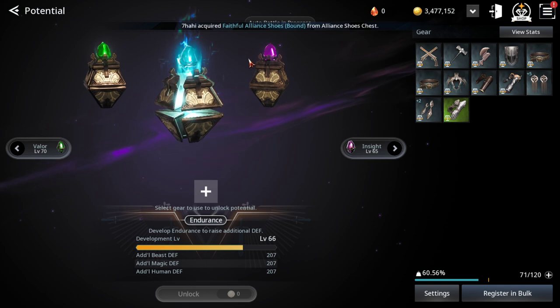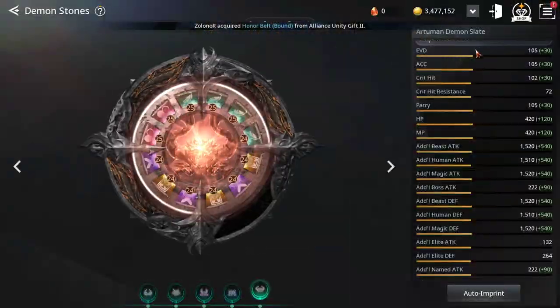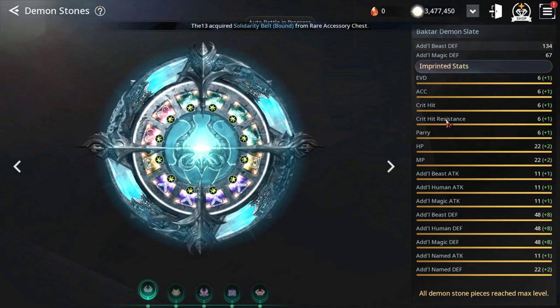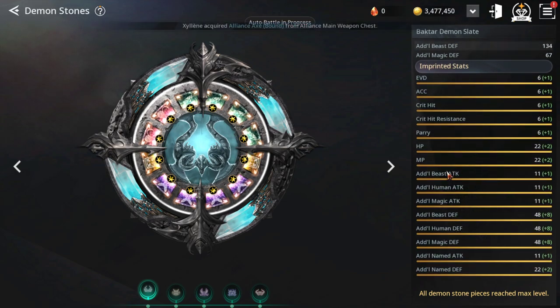You can gain attack and defend from potential. Next, you can gain from demon stone — demon stone imprint stat, okay. From demon stone imprint stat, first stone, first stat: bait, human, magic, and they have a name here — they call mini boss, that's blue color.